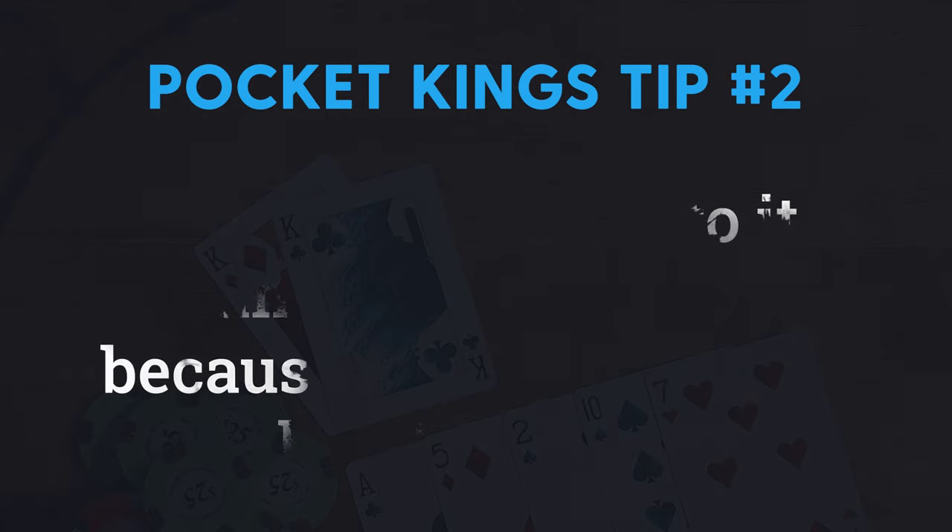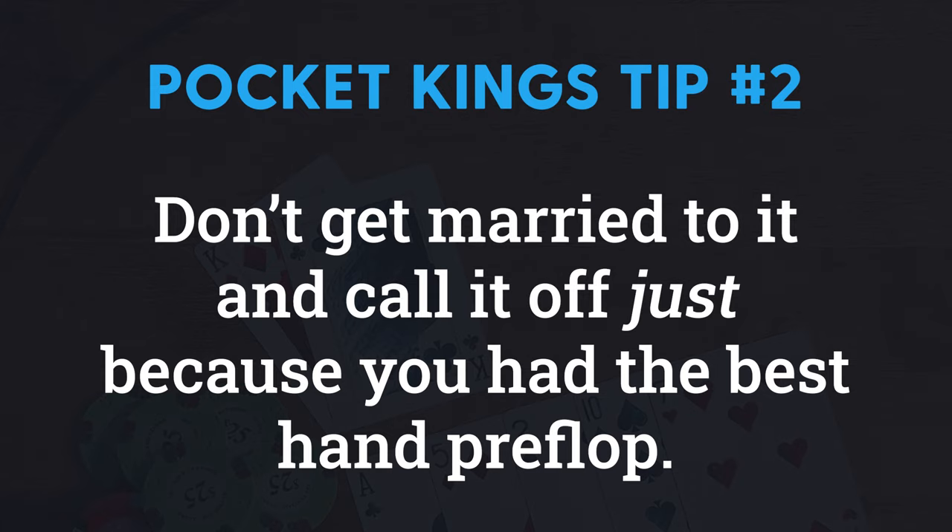Tip number two applies when you are facing a bet somewhere along the way: do not get married to your hand and just automatically call it off because you almost certainly had the best hand pre-flop. Yes, your kings was almost certainly the best hand pre, but there's a lot of things that happen between pre-flop and now, and we need to keep that in mind. Think logically about this spot, especially when facing a bet.